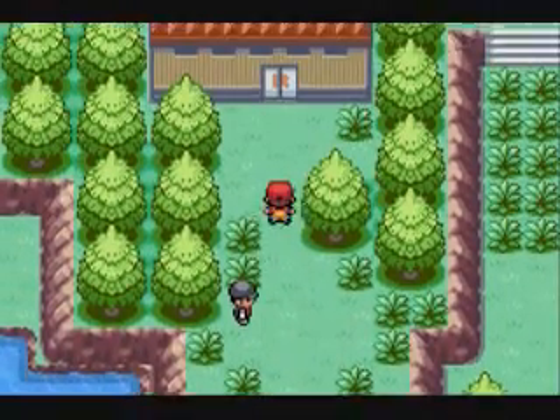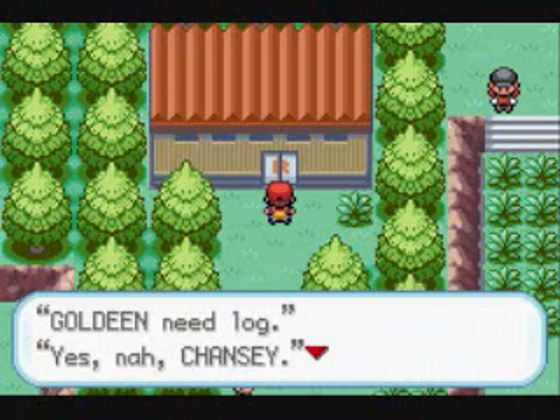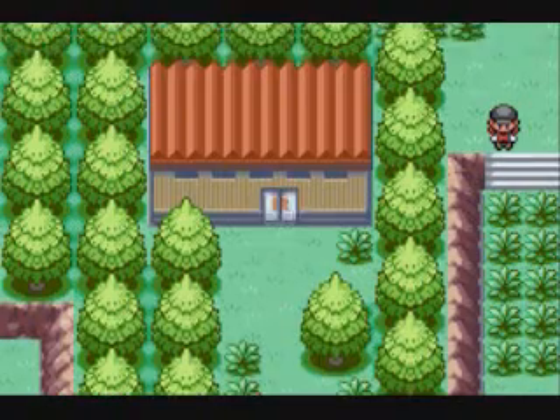Alright, here we are. Now, the cool thing about the passwords — GoldeenNeedLog and YesNahChansey. It sounds kind of random, but they're actually spelled the same backwards. Goldeen backwards is NeedLog, and YesNah is Chansey backwards. They're palindromes, which is pretty cool. I didn't notice that for the longest time and just thought it was completely random, but yeah, I figured that out.